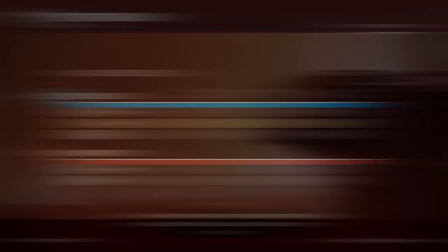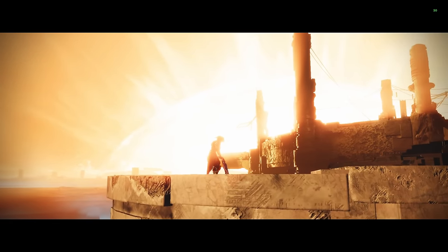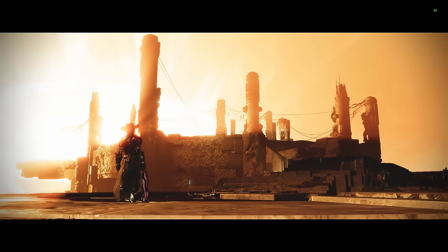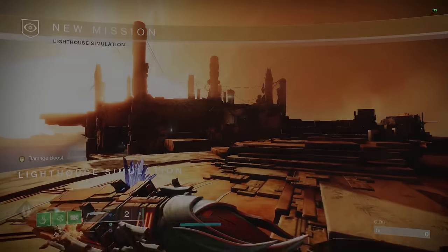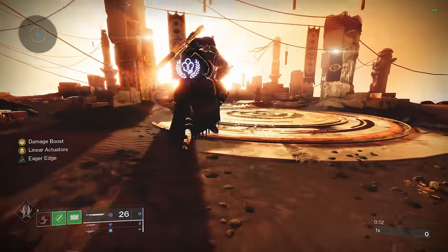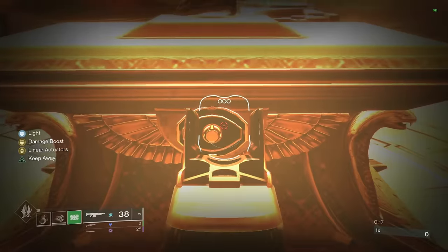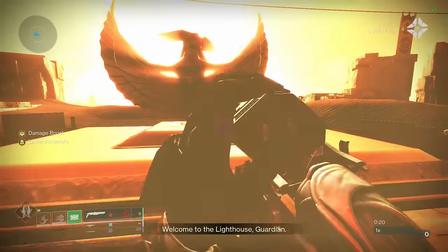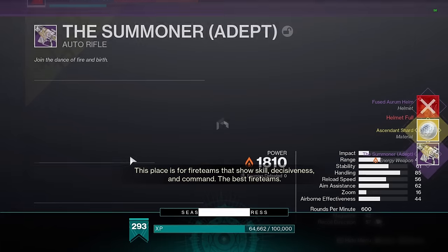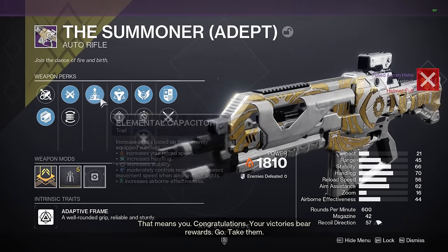Alright, off to the lighthouse. Another week, another lighthouse run. Let's see what we get — I believe it is the Summoner, so hopefully I can get a good roll on that. That thing shreds. Alright, so Arc Titan — super strong, great for this map. Titan in general is great for this map, but having Knockout and Lightning Grenades is just super good. Then having an AR and Conditional to clean up any close range engagements. Golden Tricorn, Elemental — that's okay, that's not great. Elemental is good depending on what class you play on, but...